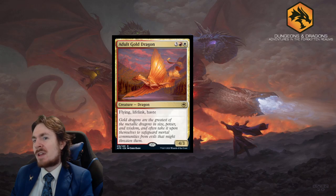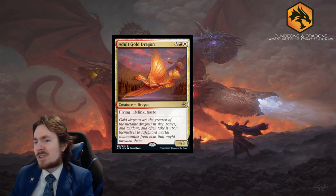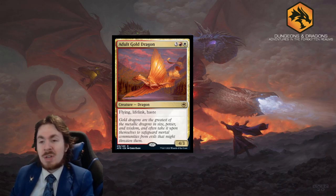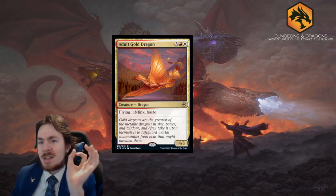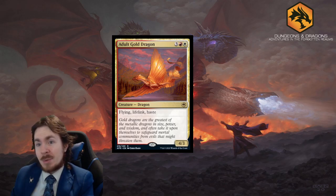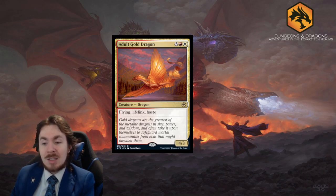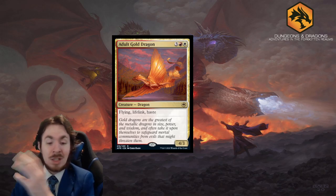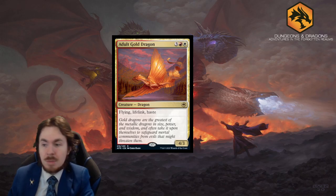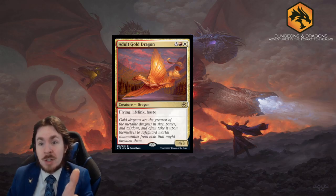Adult Gold Dragon got a lot of flack - not entirely for costing five, not entirely for being a 2-3. It's the fact that it is a flying, lifelink, haste dragon and that's it. Three keywords slapped on a creature with the most generic name you could give it. Sure, it's a callback to Dungeons and Dragons, but you could have given this any sort of name. Did you really have to go with Adult Gold Dragon?